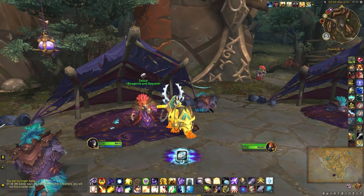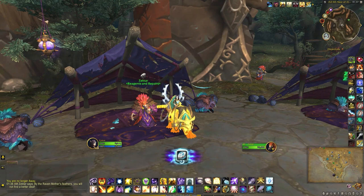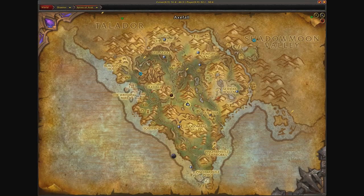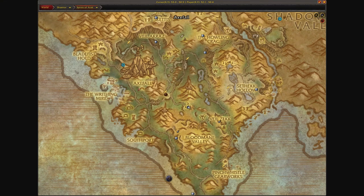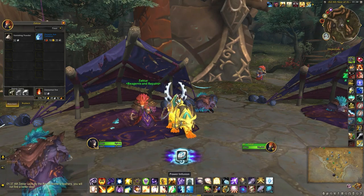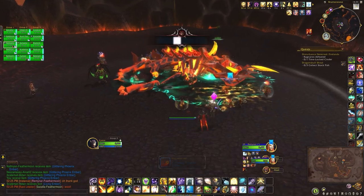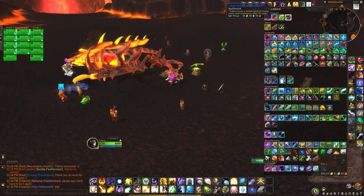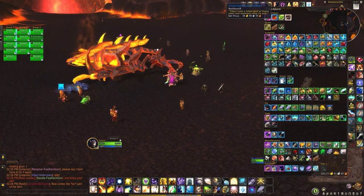The first thing you need to do is collect a talisman, which can be purchased from Zektar in the Nest of the Ravenspeakers in the Spires of Arak, Draenor. The Phoenix Ash Talisman requires three items. The first is the Glittering Phoenix Ember, which is a guaranteed drop from the raid boss Alysrazor in Firelands, but it does require the timewalking version.